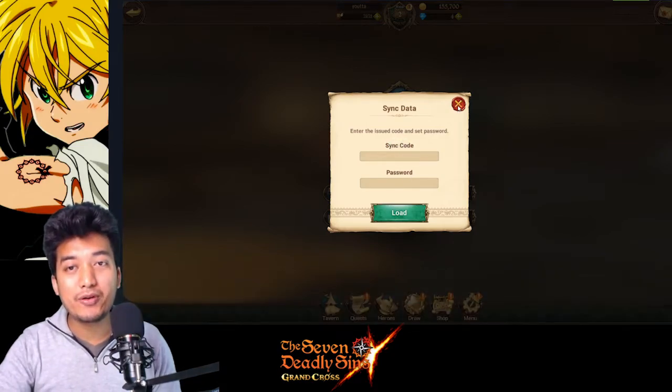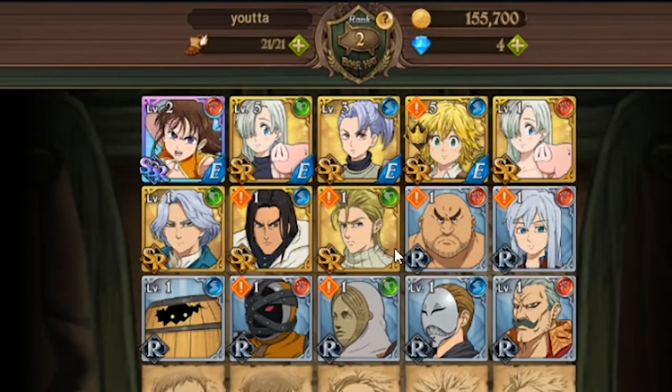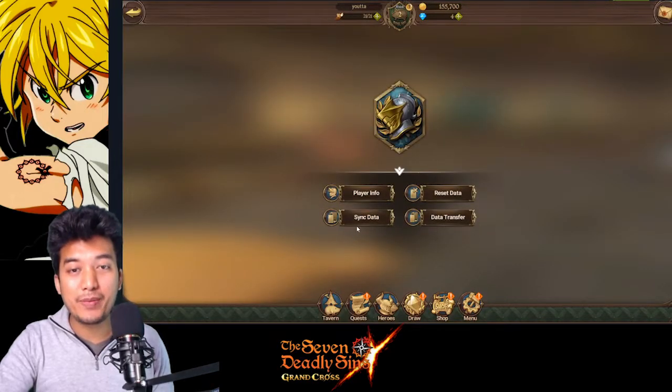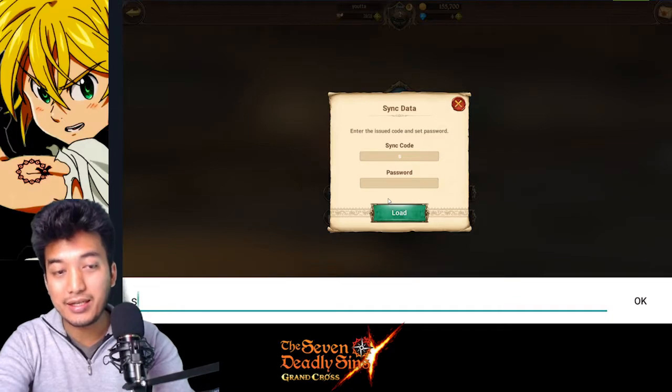Now I will go into another account, but before that I want to show you some proof. Let's go into the heroes — you will see these are my heroes on this account. I only have one SSR unit. Also notice that the name of my account right here is Utah — just look at it in the top corner. Now let's go back into the menu, go into player info, and then sync data, and I will try to load data from another account.